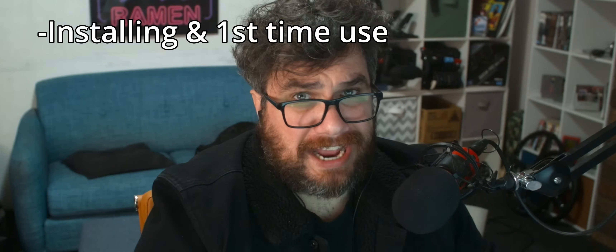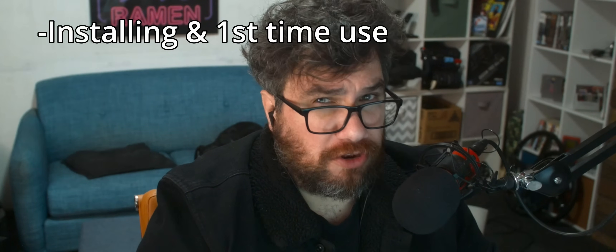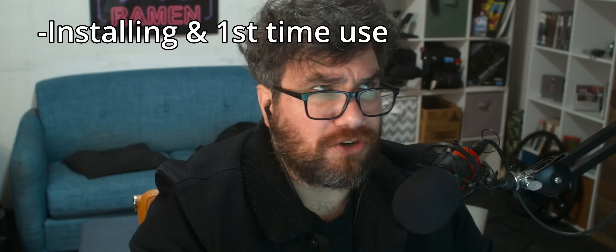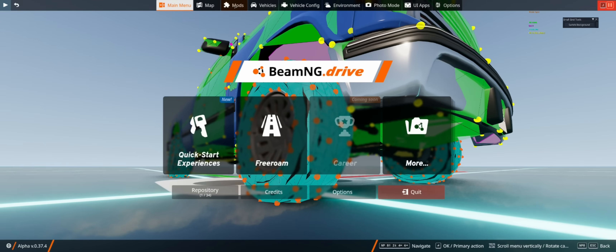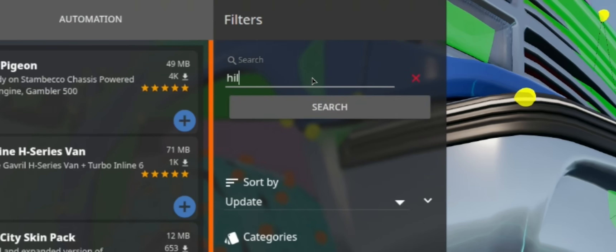The first thing we may want to go over is how to actually get the mod. At the moment of me recording this video, it is not live on the repository, and if you're watching and it is available there, you can just go into the game's menu, go into repository, and then search for it. It'll be 'Hi Poly Wheels' — yes, spelt incorrectly with two L's, because I'm dyslexic and I started it that way and I'm going to keep it that way.